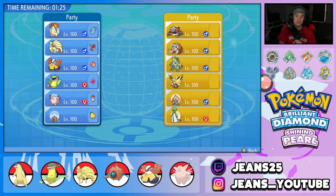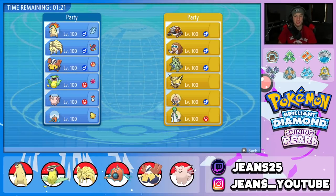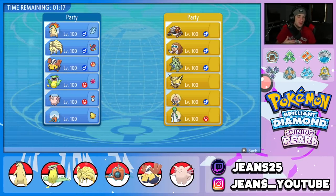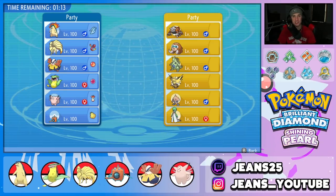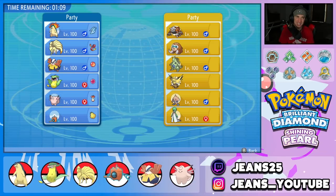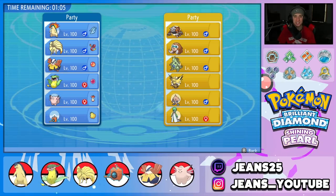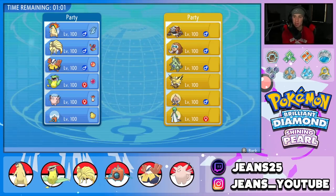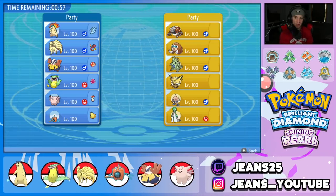Hopping into our first battle. We're using the code 2021-2022 to get double battles, and more people are starting to use it. For singles battles the code is 8889-8889 — both codes will be in the description below. We're going up against a Heatran team that also features Mamoswine, Tyranitar, Zapdos, Hitmontop, and Gardevoir.